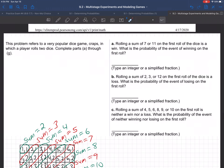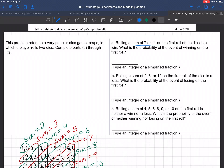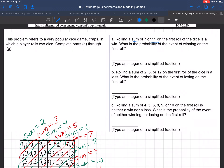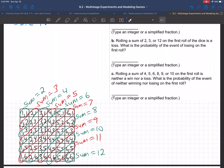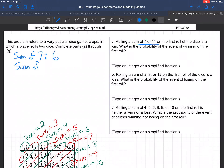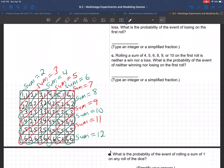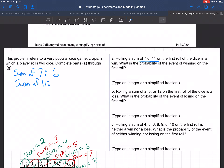So let's go answer the questions now. For the first question, we want a sum of 7 or 11. How many entries have a sum of 7? Let's count them: 6 and 1, 5 and 2, 4 and 3, 3 and 4, 2 and 5, 1 and 6. There are 6 entries with a sum of 7. And how many ways can you get a sum of 11? 6 and 5, or 5 and 6 — there are 2 ways to get a sum of 11.